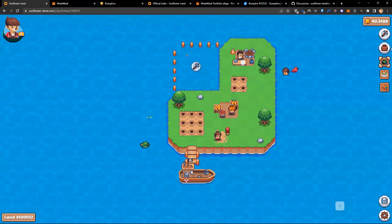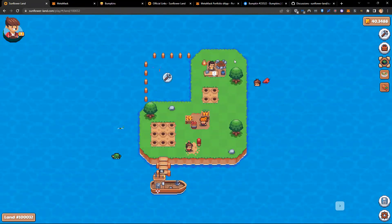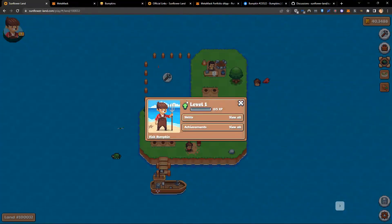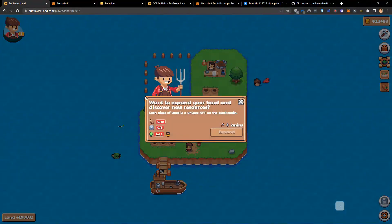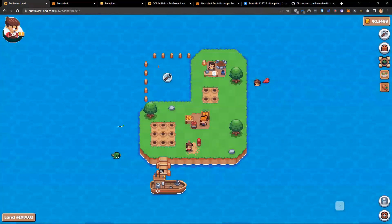What can we do with this? When you start playing the game, you need to do two things. The first is level up your bumpkin. If I click on my bumpkin, he is level one and needs five experience. So I need to gain experience. The second thing is I need to upgrade and expand my land. To expand, I need some wood, some stone, and a level three bumpkin.